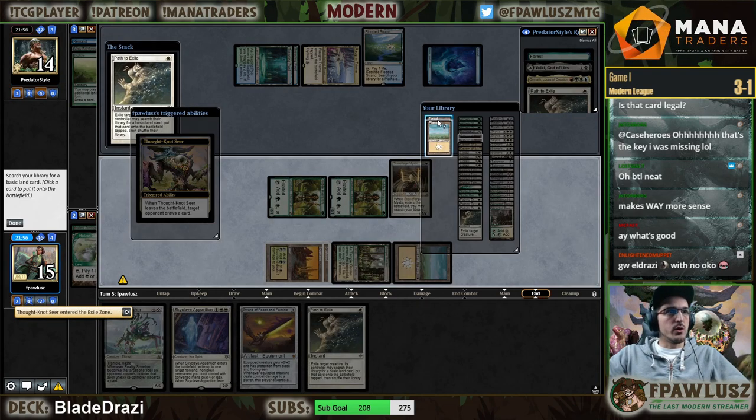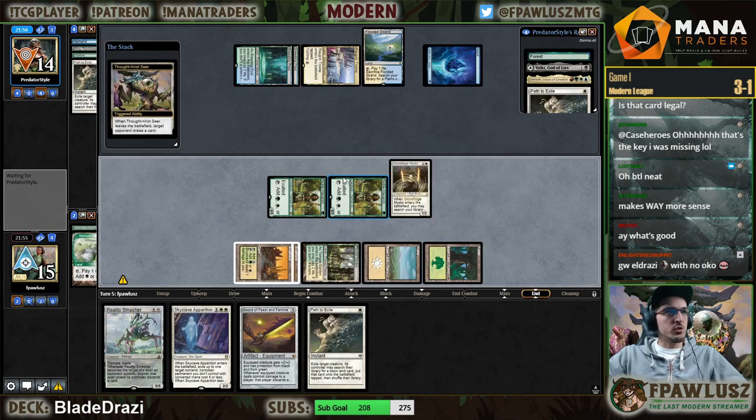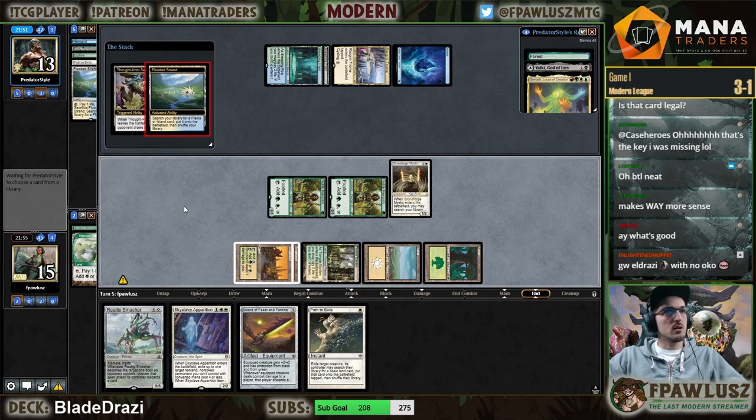Green-White with no Oko — interesting. How would you expect Oko to feed into a Green-White Eldrazi deck?